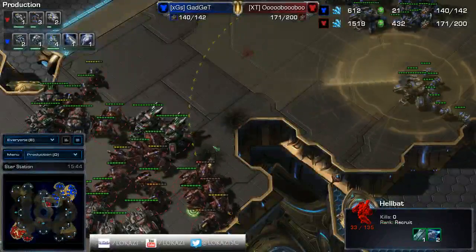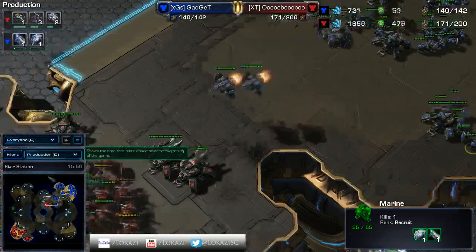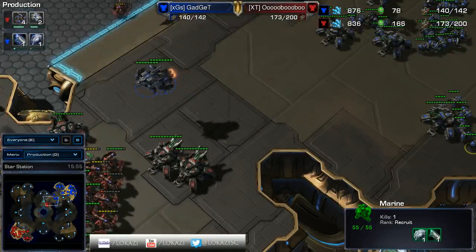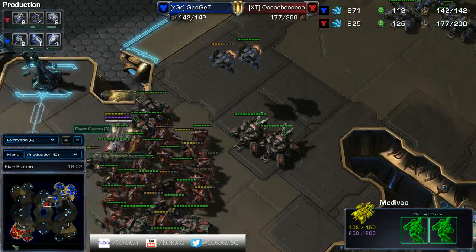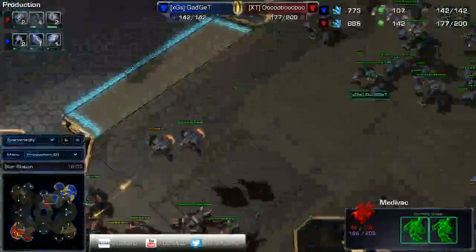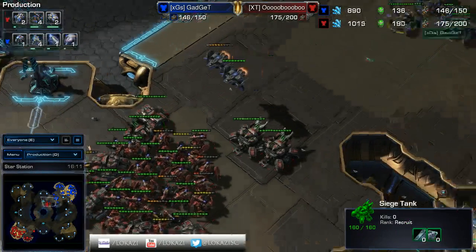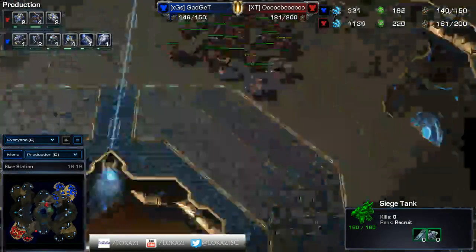Siege tanks are just getting lots of free shots on these Hellbats. They are 2-1 though, and the bio player's army is 1-1. He does have more Vikings out on the field right now, which is going to allow him to have total air control - there's only one Viking out for Obubu. Now Gadget is going to start to be able to pick off these Medivacs, so there's going to be a ton of vision advantage for Gadget. He does manage to unload both of those though.